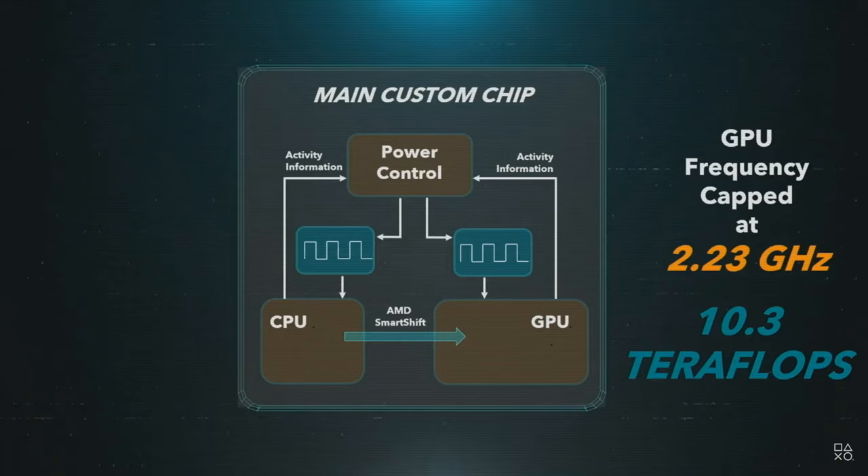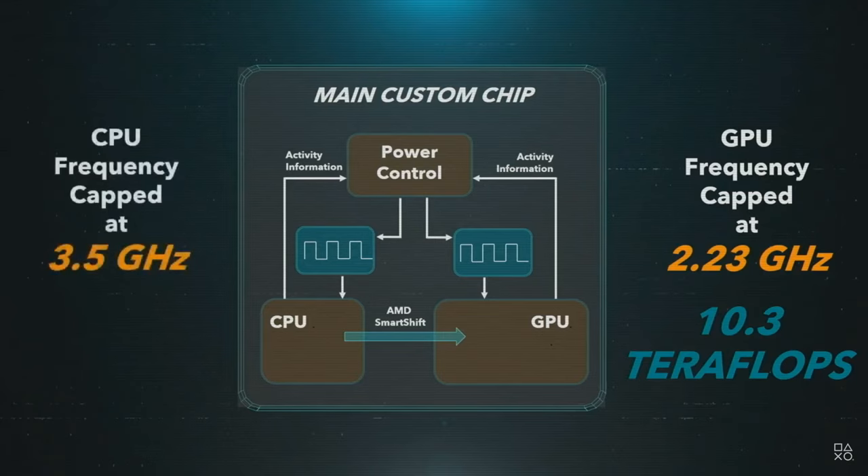We expect the GPU to spend most of its time at or close to that frequency and performance. Similarly, running the CPU at 3 GHz was causing headaches with the old strategy, but now we can run it as high as 3.5 GHz — in fact, it spends most of its time at that frequency. That doesn't mean all games will be running at 2.23 GHz and 3.5 GHz. When the worst-case game arrives, it will run at a lower clock speed, but not too much lower. To reduce power by 10%, it only takes a couple of percent reduction in frequency. So I'd expect any down-clocking to be pretty minor. All things considered, the change to a variable frequency approach will show significant gains for PlayStation gamers.